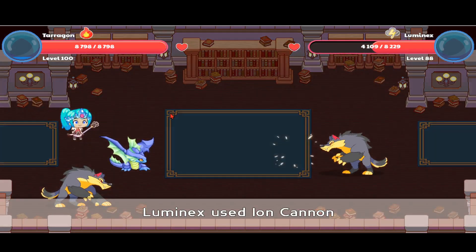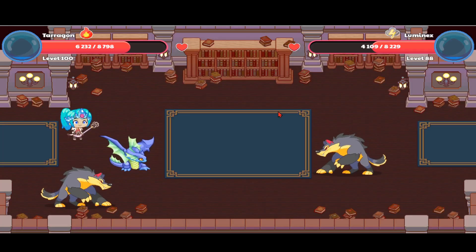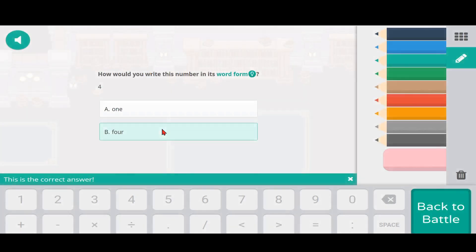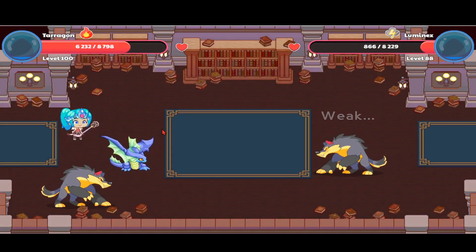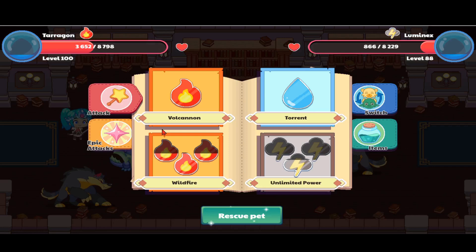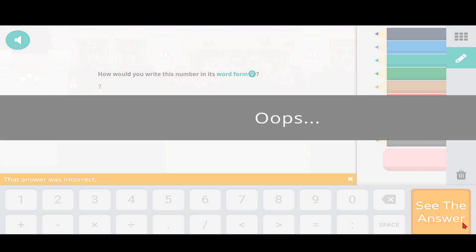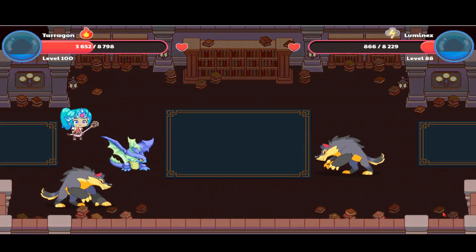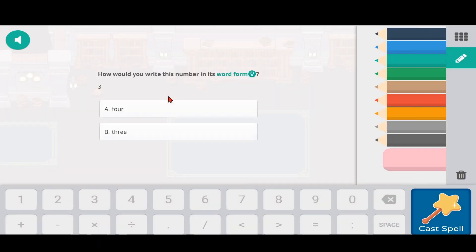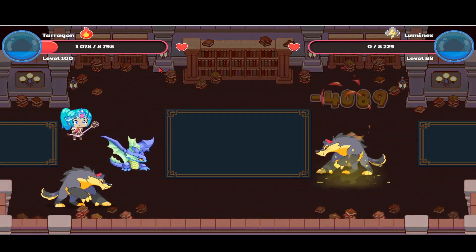I'm going to start off with an easy spell, Volcano. I could have used Ion Cannon but that wouldn't do too much damage. That made 4,120 damage. The Luminex did 2,500 damage — not bad. I'm going to try missing on purpose to see if it will be like a tie or something. He's using Diamond Cannon — no doubt the Terrigan is obviously more powerful than the Luminex.